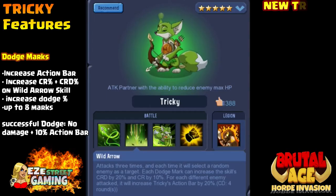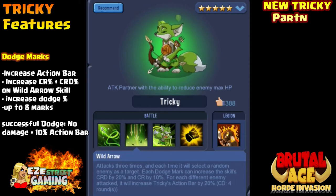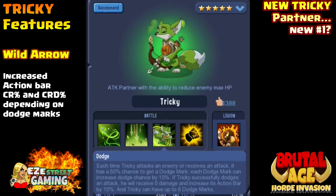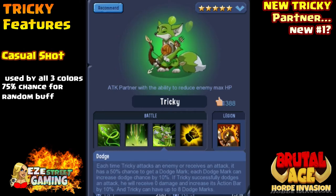Let's go over what the Tricky is. Brand new partner - the green Tricky has his dodge marks. You see a lot of the stuff with the marks now. Every time green Tricky dodges an attack he increases the action bar. If he dodges an attack he increases the critical rate and critical damage for the wild arrow. Depending on the dodge marks, he can get up to eight dodge marks, so you can stack up eight of them.